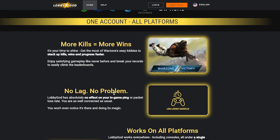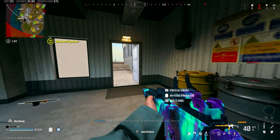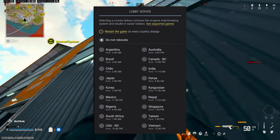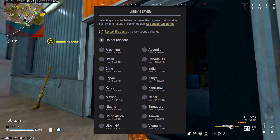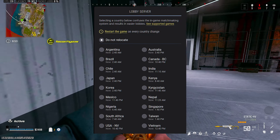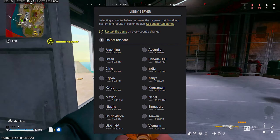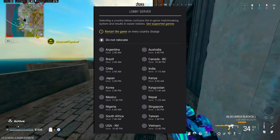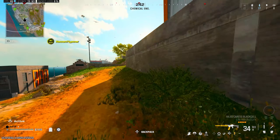Most VPNs or most different ways of changing your geolocation will give you an insane amount of ping, but this actually does not give you any ping issues at all. Once you have downloaded LobbyGod it's literally as simple as connect and play. It gives you a nice server region list to choose from so you can try out a bunch of different servers to see which ones work best for your location. I live on the west coast of America so Australia seems to do really well for me, but I've had a lot of easy lobbies from other servers as well. I think Australia is the most consistent for my location.